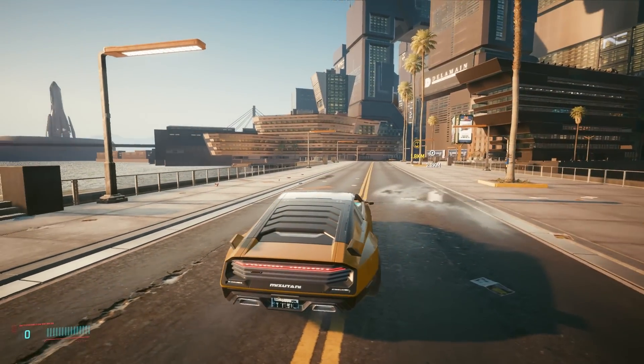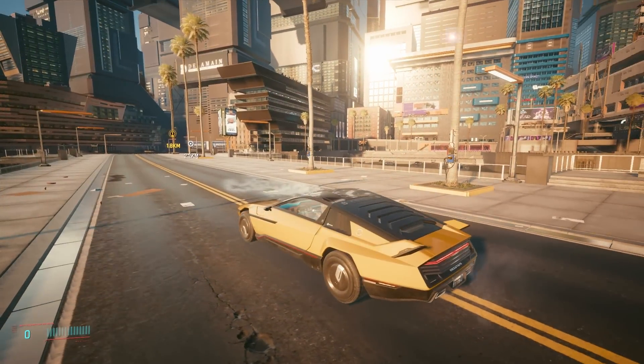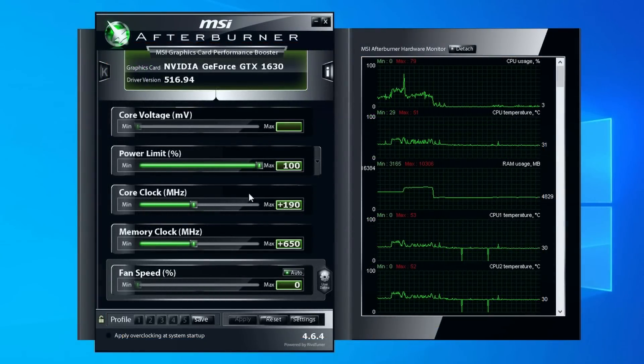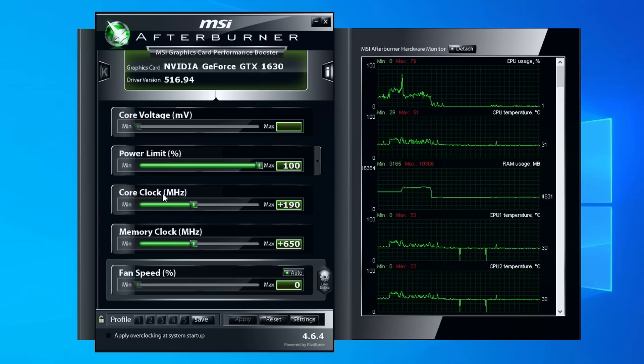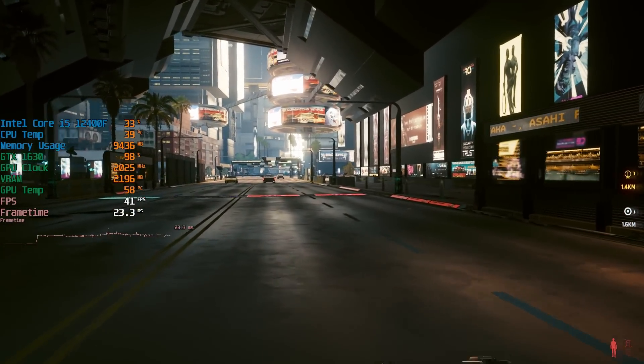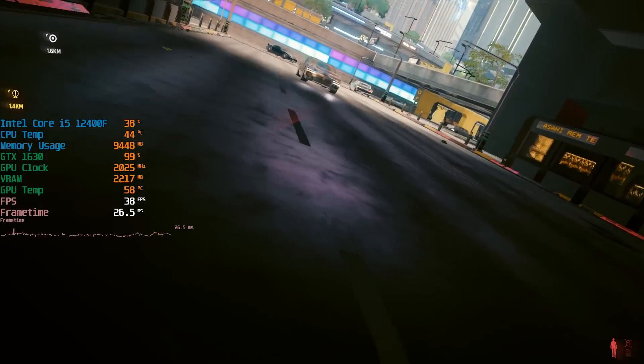My card didn't like the increase in memory clock speed one bit, and in-game I noticed some graphical glitches and flickering, which was resolved by lowering the value by increments of 10 until I settled at plus 650. What I really wanted to do was break the 2000MHz barrier with the core clock, and although I wasn't able to get near this as a base speed, my 190MHz increase meant that in games the card was now boosting above the previous 1845MHz ceiling all the way up to 2025MHz. Increasing the core clock any more in Afterburner caused the drivers to reset.